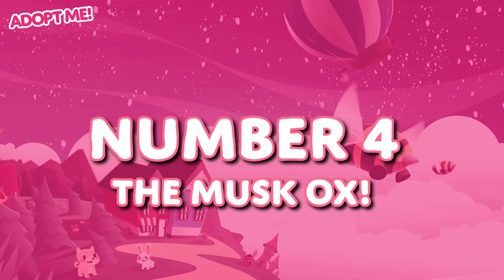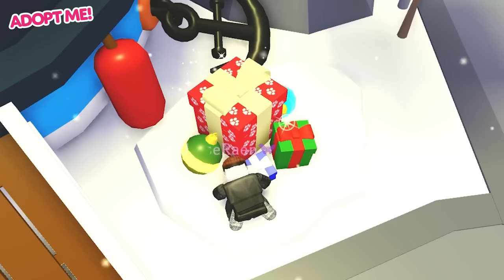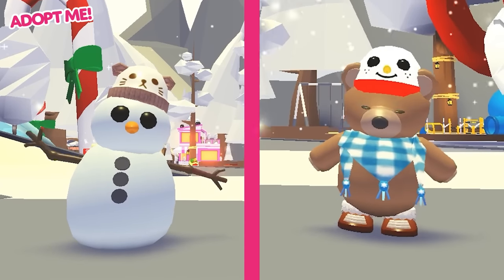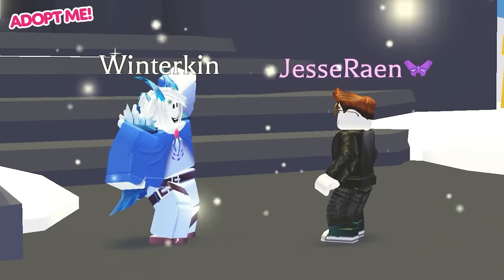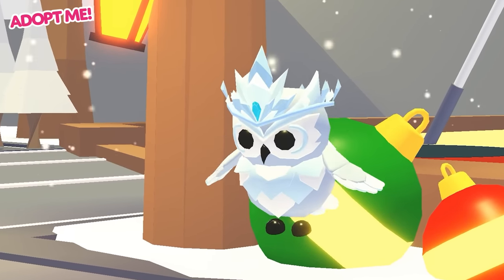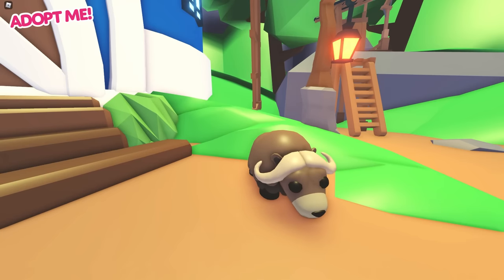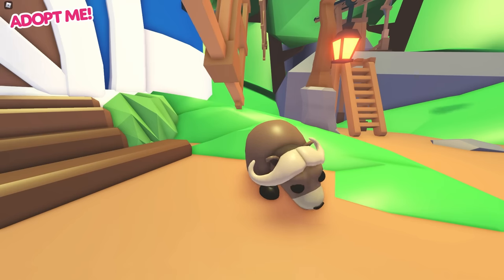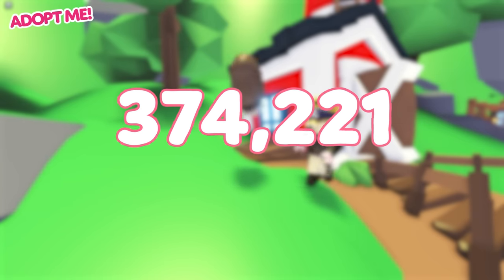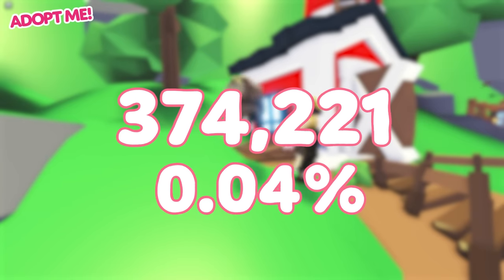We're sticking with event pets for number 4 on the list — it's the Musk Ox. The Musk Ox was part of the Winter Holiday 2020 event, which means it was only available for purchase a year and a half ago. You could get the Musk Ox for 3,500 Gingerbread, making it the second easiest pet to get as part of that year's winter event. So why is this pet so rare in our statistics? It might just be a case of this pet not being very popular, instead of it actually being significantly rare. Either way, the Musk Ox was only equipped 374,221 times, making up 0.04% of all logouts.